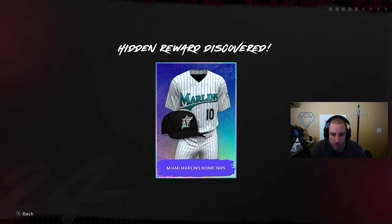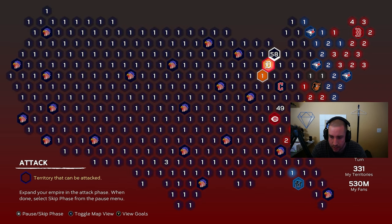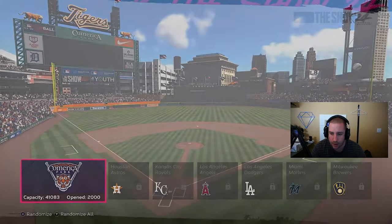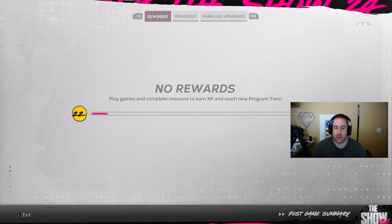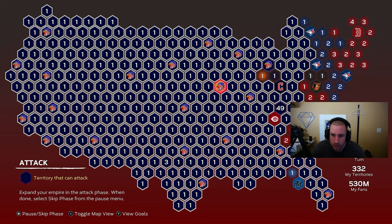We beat the Miami Marlins — earning their jersey — then immediately move to the Detroit Tigers on Veteran difficulty. We beat the Tigers and earn their jersey as well. We notice we can potentially knock out two more teams in the same turn, which is a nice efficiency gain as we close in on completing the conquest.